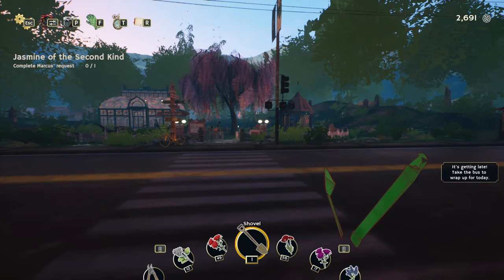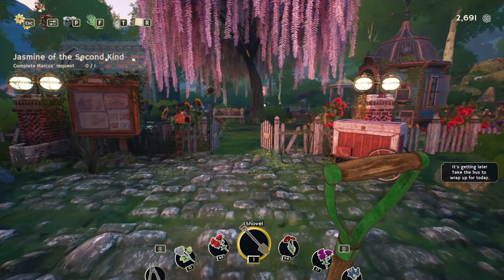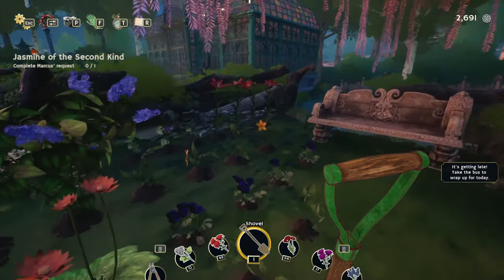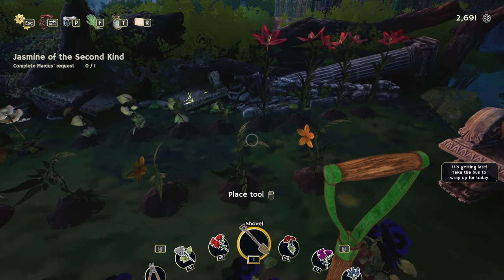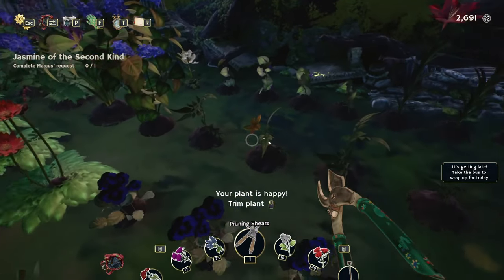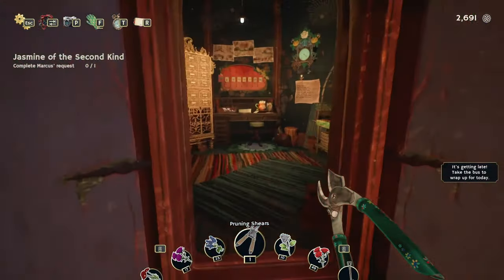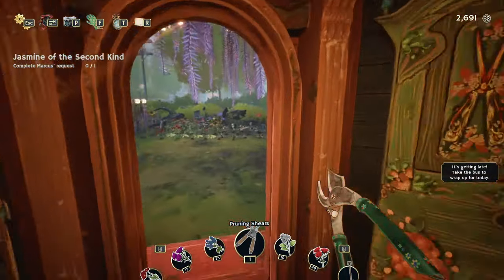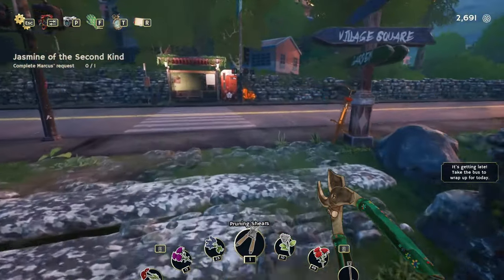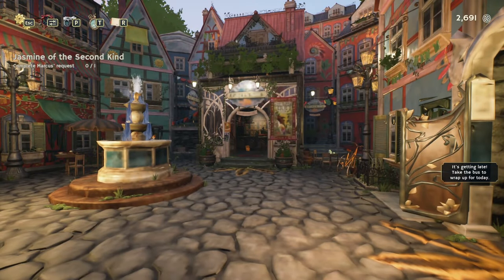Hello, hello, welcome back to Garden Life. Today we are just going to jump right in and try to get Marcus's request finished. Something that someone pointed out for me was that Jasmine needs a trellis to be able to grow. So we are going to take those down, go into the village, go to Leslie's, and grab a trellis because we're going to focus on Marcus's request today.